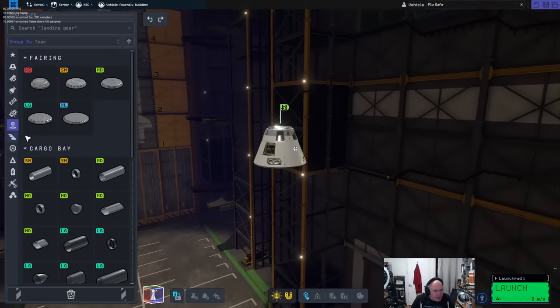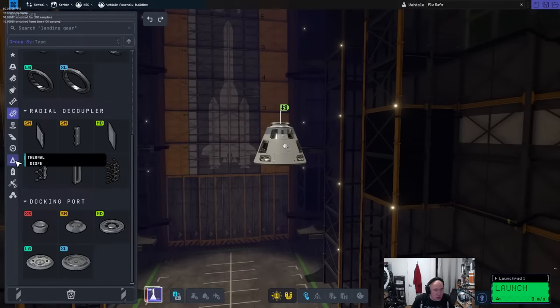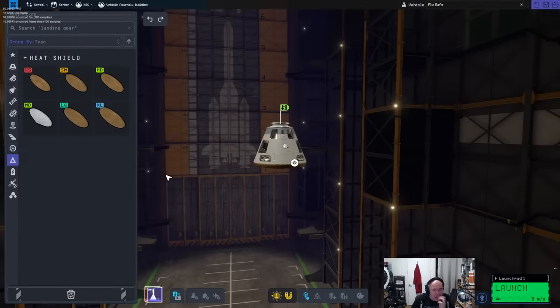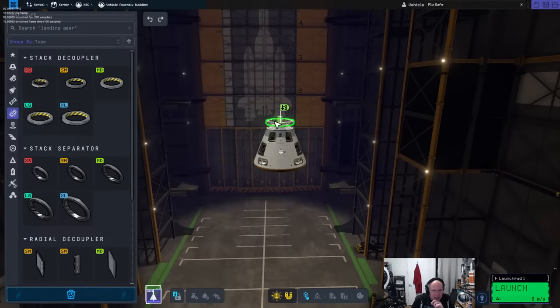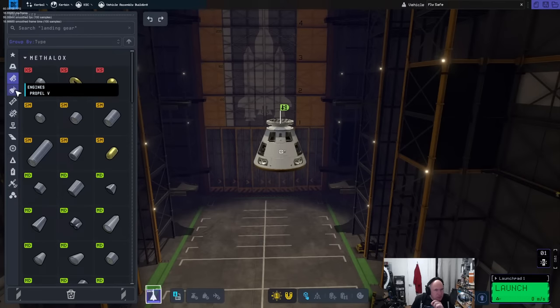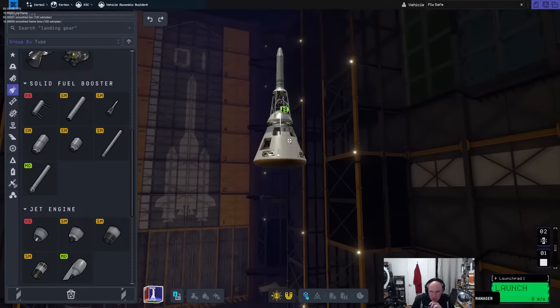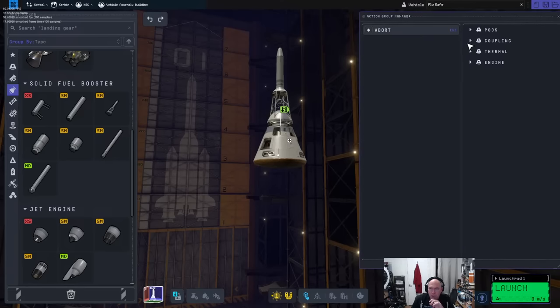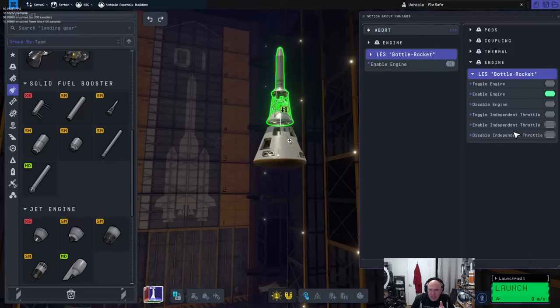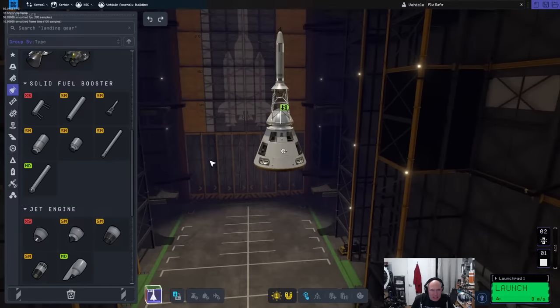One of the first things I should do is see if I can make a fully operating launch abort system. We'll need a stack separator and the special engine. We'll bind this to action groups so if abort is hit, the bottle rocket thing will enable — that should work.